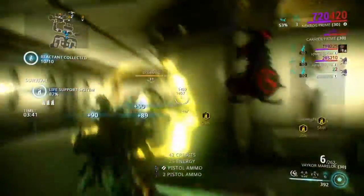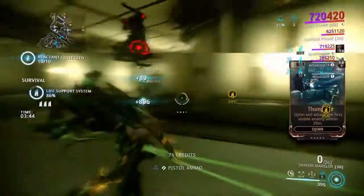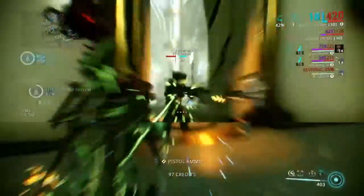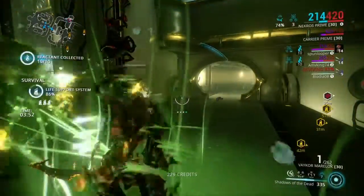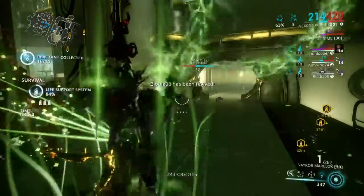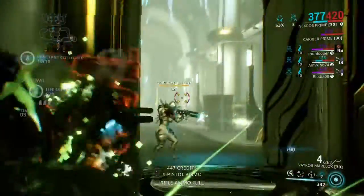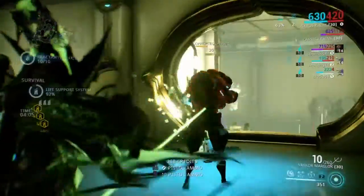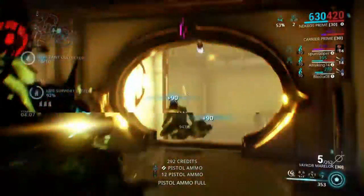I wish we could find something like a Lich with more than just a standard seven summons — let me see if I can kill that and show you how strong this can get. 63% damage reduction is nothing to joke about — that is over half your incoming damage instantly reduced. Since I've been killing stronger enemies, I've now got Eximus enemies starting to spawn.